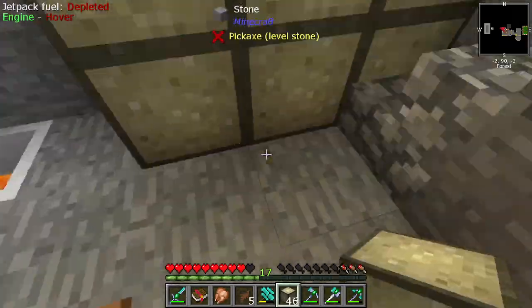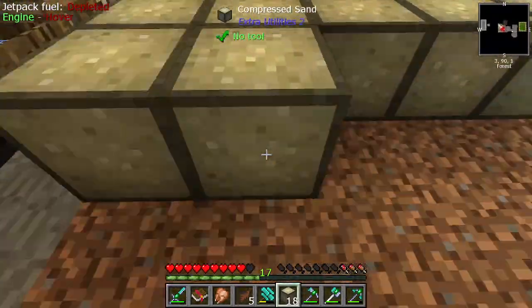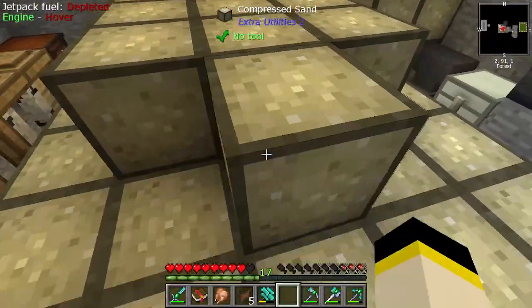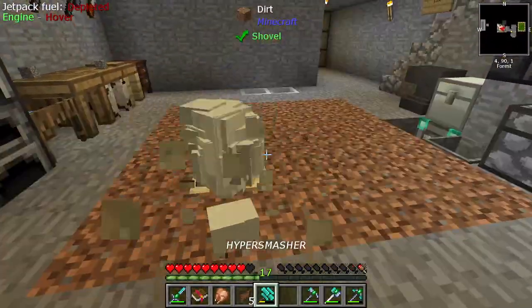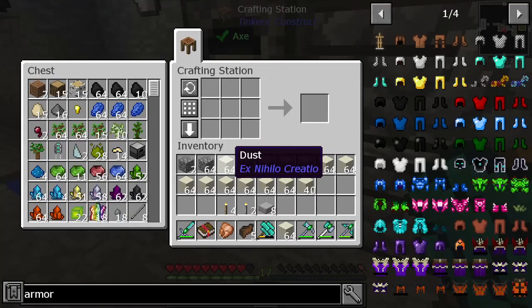The major thing is that I've got a lot more protection. When I'm going into fights up in the mining dimension and beyond, I'm going to be looking at doing some boss fights at some point soon, and we're not going to be able to defend ourselves. So we need to have that protection. Now we've smashed up the sand, we've got the dust, we can compress that dust.